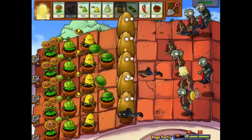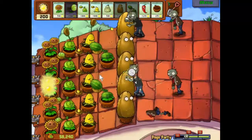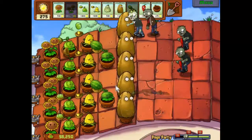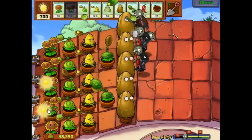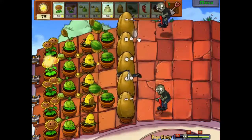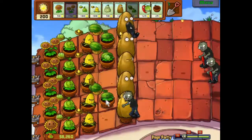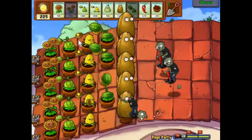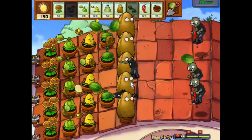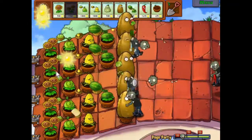Okay, nearly there — 325 we need, we've got 250. We got through that big wave quite easily. Let's pop you up here. We'll collect the coins when we can — you never know when you need them. There's our last twin sunflower — that is us sorted out for generation. We just need now to get a couple more melon pults down and I think we are finished.